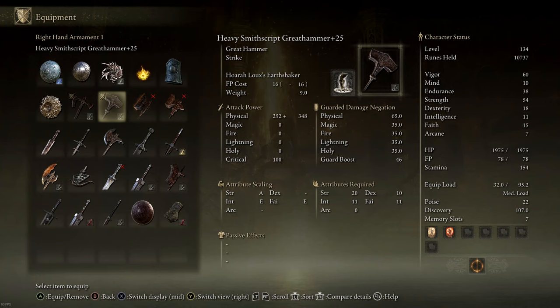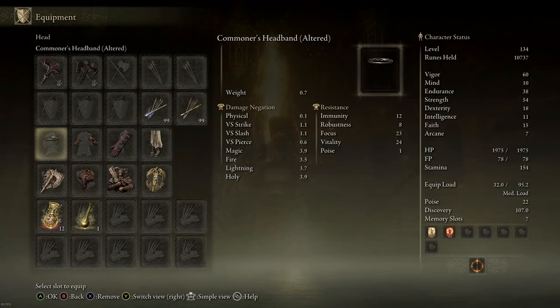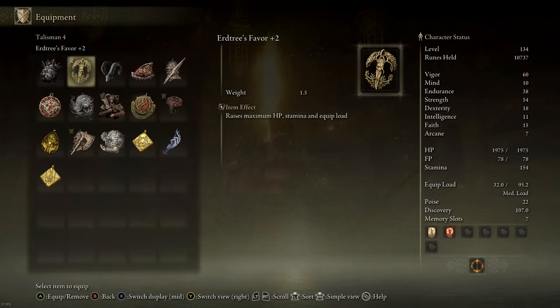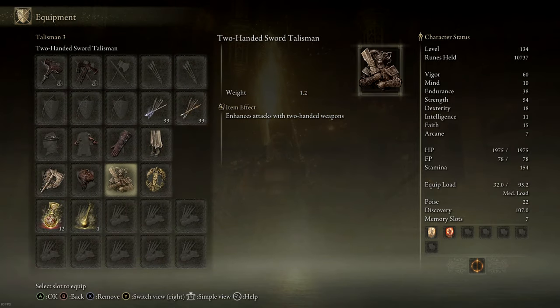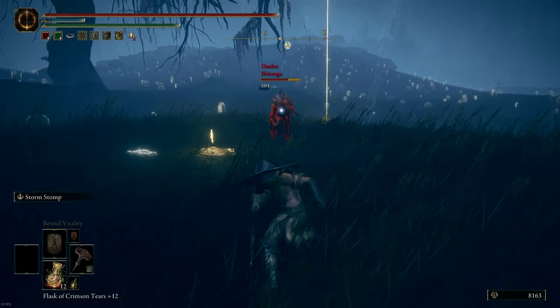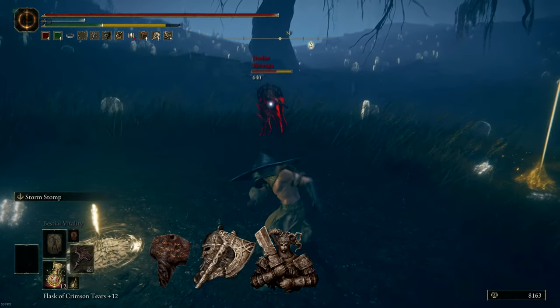If you prefer, you can level up Faith to 20 to use the Anvil Hammer. Here's the armor I used for the cosplay — it has low resistances and poise, so feel free to equip something else if you need more protection. For talismans, we are using the Erdtree's Favor +2, the Two-Handed Sword Talisman, the Smithing Talisman, and the Axe Talisman. All of these talismans enhance the throwing attack of the Smith Script Hammer.